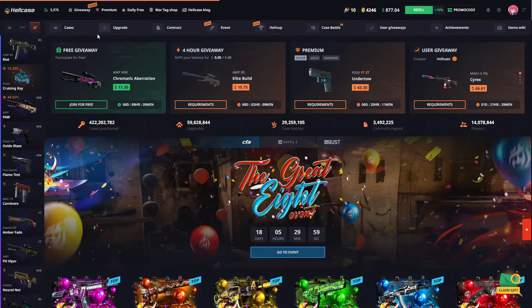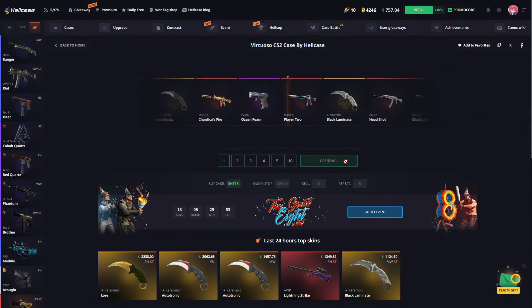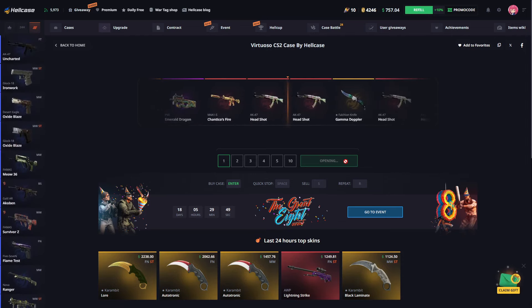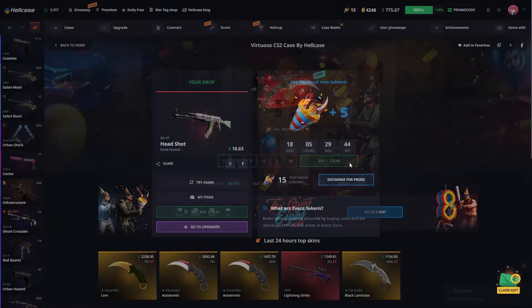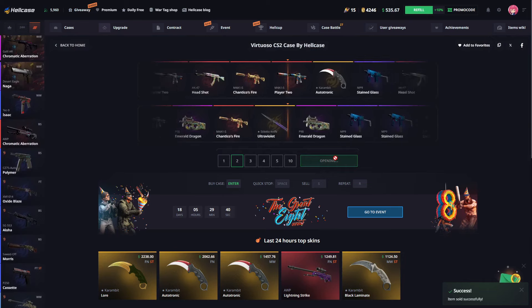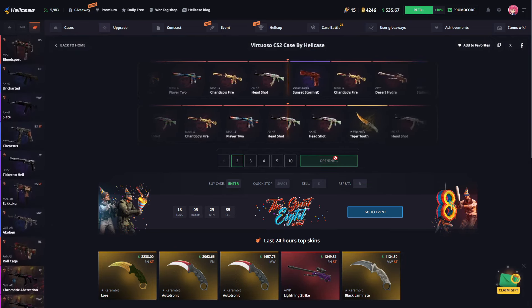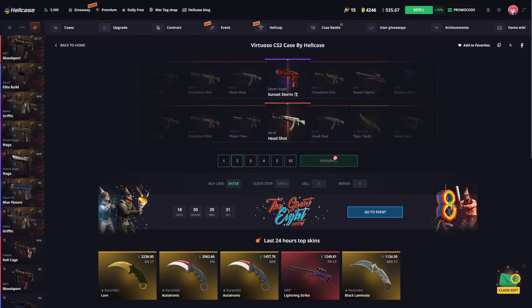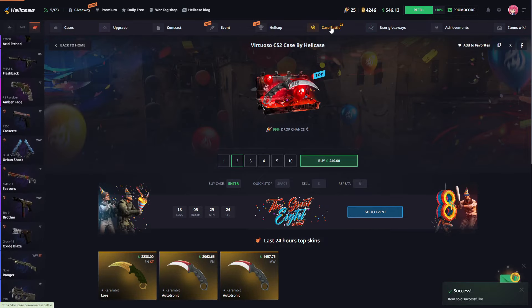Let's open one of these crates and see what it gives us. It would have been better if his knife was gone, but no problem. Let's open two more of these cases — if we get a knife out of this one, really good things can happen. That's not bad. I think this will balance things out a bit; at least we got our deposit back and we still have $500 left.